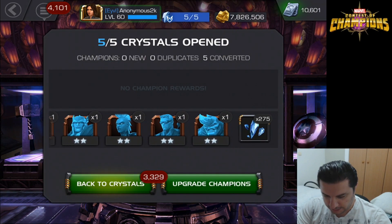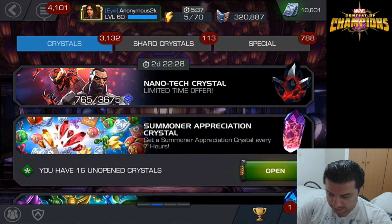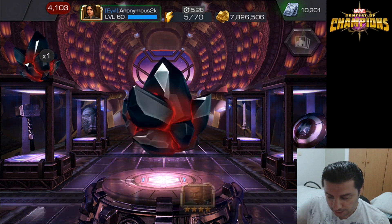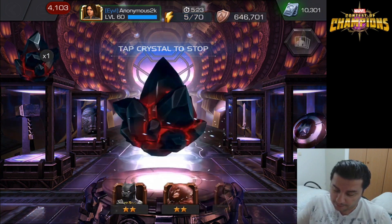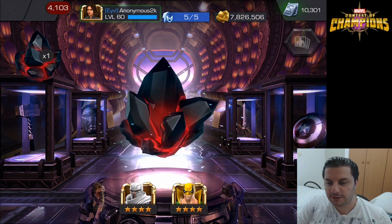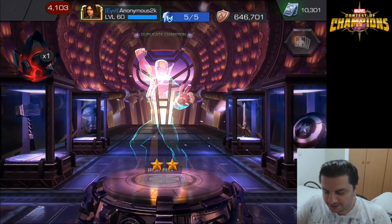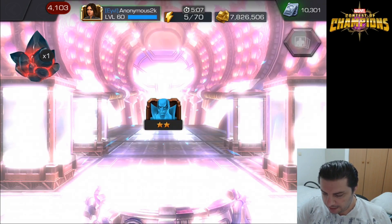Yeah, bunch of two-stars. Anyway, we're going to spin those two crystals and hope we receive anything decent out of them. If we're not going to get the new Punisher, at least we can get some other four-star. I actually like the look of the crystal — oh, how many four-stars are there? And of course it's going to land on a two-star. When you see that many four-stars in a row, you know you're not going to get anything decent. And that's a max ability crystal.